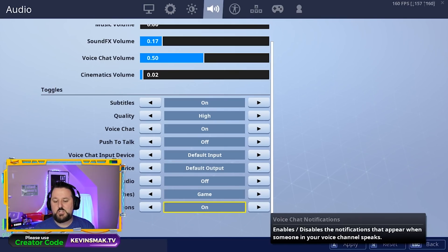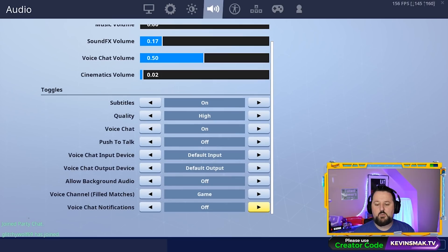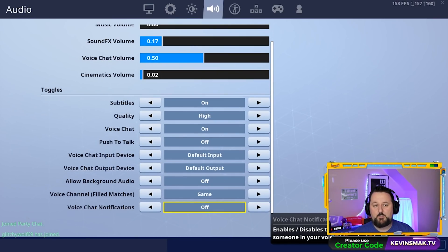Underneath here you have Voice Chat Notifications. Right now while I'm talking you can see them — you can turn that off and apply it, and those little indicators won't pop up in the bottom left-hand corner anymore. If those are bothering you, you can turn those off.